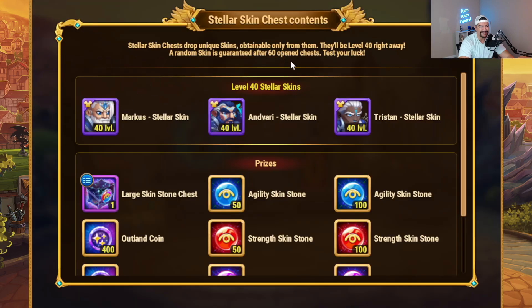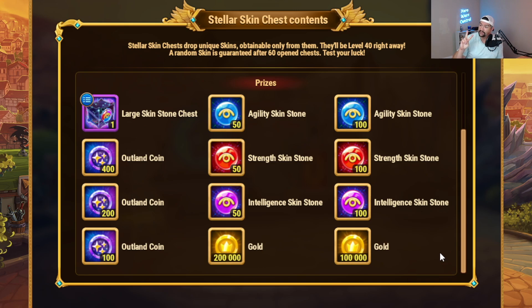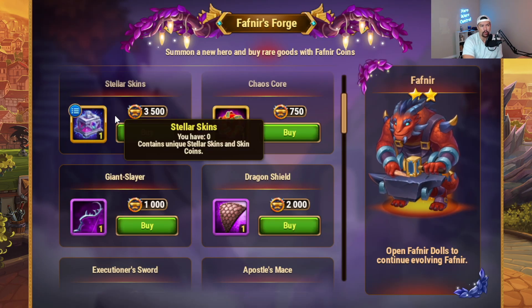The other strategy is to buy the stellar skin chests. These chests are a new addition to Hero Wars Facebook and web, and they give you the opportunity to get one of three brand-new skins for Marcus, Vari, or Tristan. The bad luck protection means you can open 60 chests, and if you haven't gotten a skin after 60 opens, you will be guaranteed one. You'll also get a lot of great rewards — outline coins, skin stones, and large skin stone chests. Really the only bad reward is the gold. This is a completely viable option for players that are not interested in getting and leveling up Fafnir.